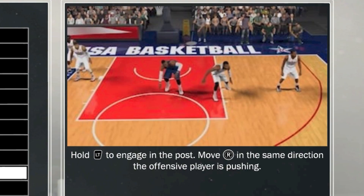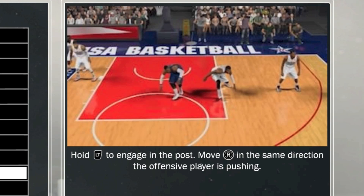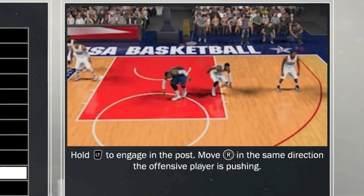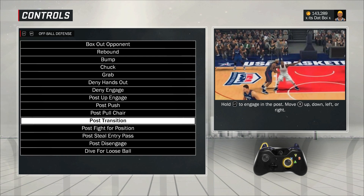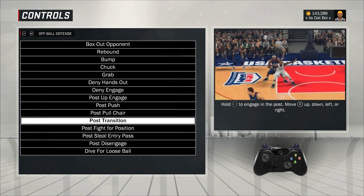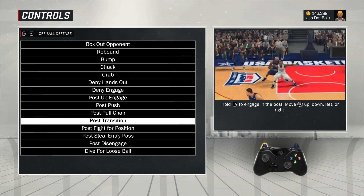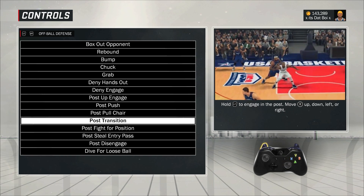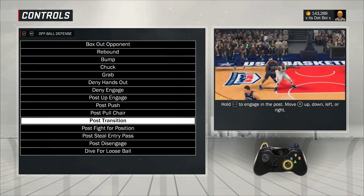Post pull chair: I never did this, but it's something I really want to try. Move the right stick in the same direction the offensive player is pushing — when someone's pushing into you, flick the right stick away from them. You're going to pull the chair away and step in front to steal the pass. If you can get this down in the park, it's sick. Post transition: use the right stick to change position when people try to seal you away from the basket. People always say 'I'll just sprint to the basket,' but if he's bodying you up, you have to use the right stick to get position. Even when the opponent has the ball, I use the right stick — if he's going to try to spin me, I push the right stick in the direction of the spin and a lot of times you'll jump in front of it. This is how you defend in the post — there are techniques to it.